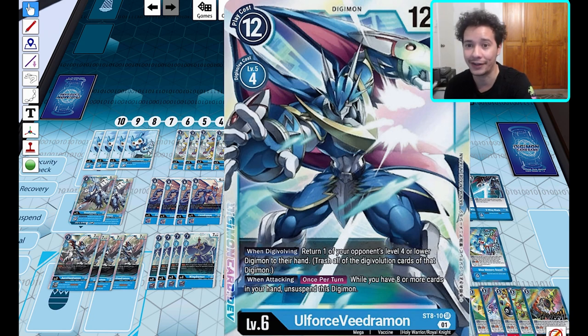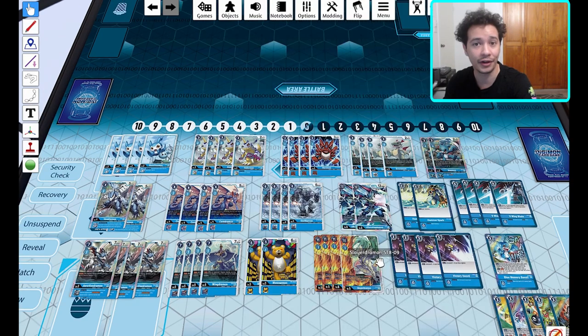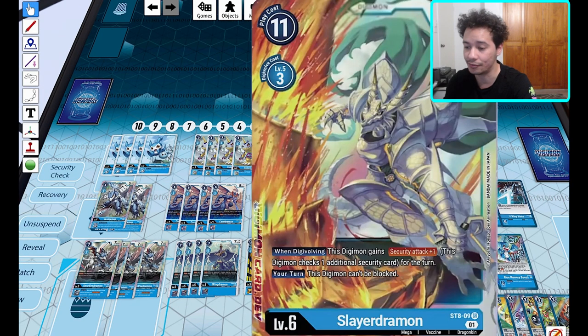Plus, with the unsuspend you can hit for game — say if you have plus one security attack and they have two security, you can swing for those two with the plus one, unsuspend, and then hit for game.